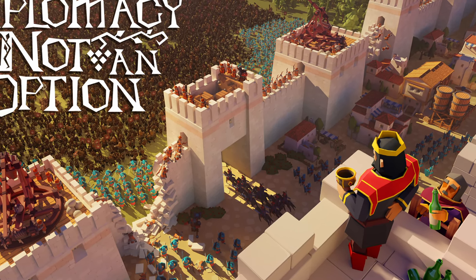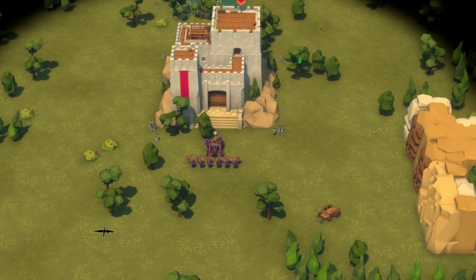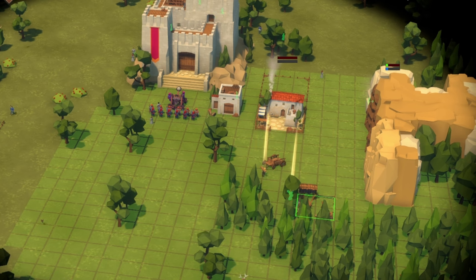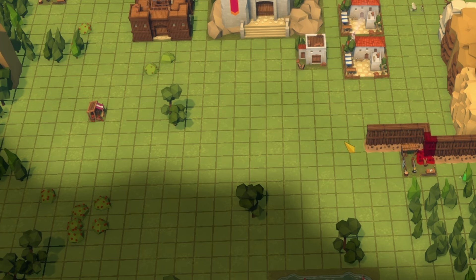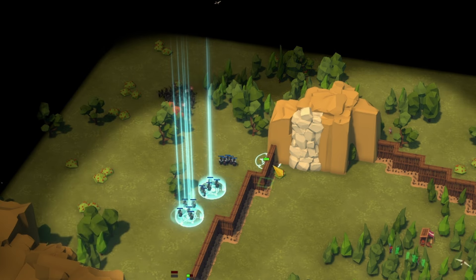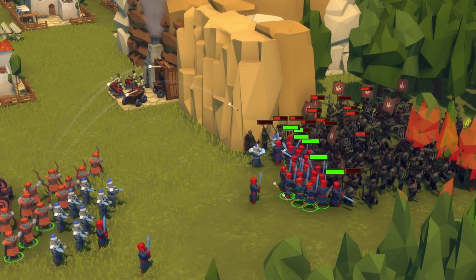Welcome one and all to Diplomacy is Not an Option. My name is Deep Space Matt, and today a peasant rebellion threatens my reign as king. I'll need to raise a mighty army to defend it, building housing, training soldiers, gathering resources, and clearing out rebel camps in advance of the enemy waves. If I can build the right defenses, research the best upgrades, and maybe use a little magic, my kingdom might survive. Let's find out in Diplomacy is Not an Option.